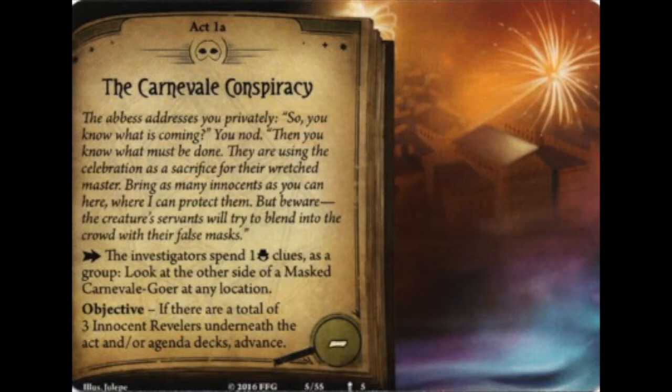The abbess addresses you privately: 'So you know what is coming. Then you know what must be done. They are using the celebration as a sacrifice for their wretched master. Bring as many innocents as you can here, where I can protect them. Beware — the creature's servants will try to blend into the crowd with their false masks.' The action lets investigators spend one clue as a group to look at the other side of a masked carnival goer, and the objective is to get three innocent revelers under the act to advance.